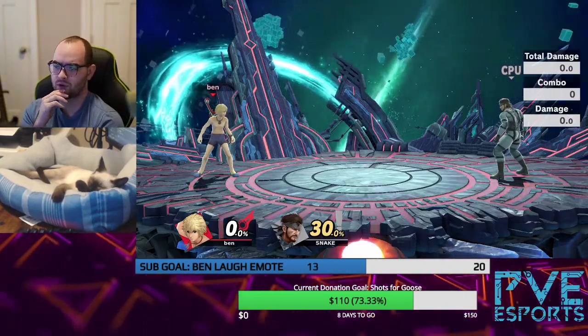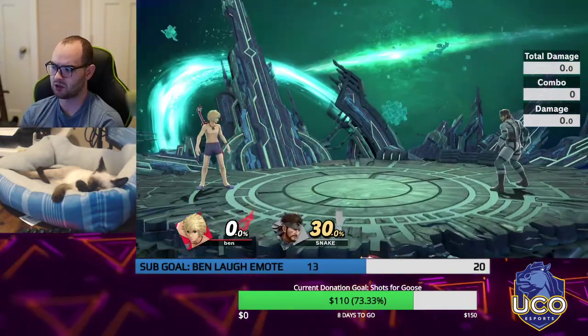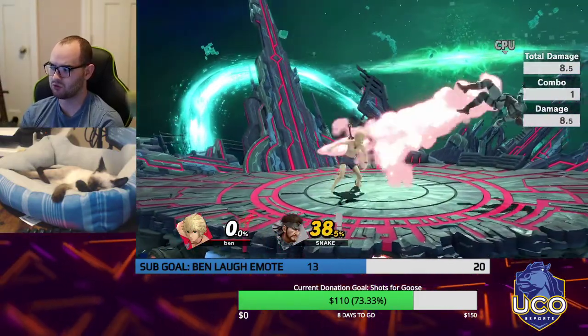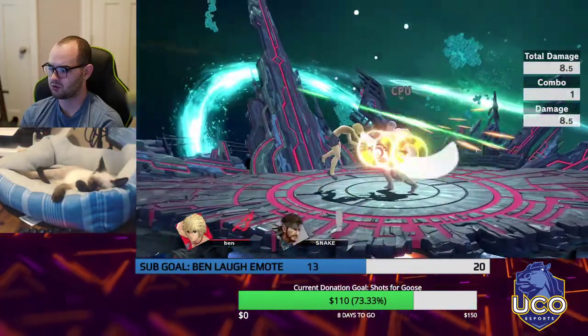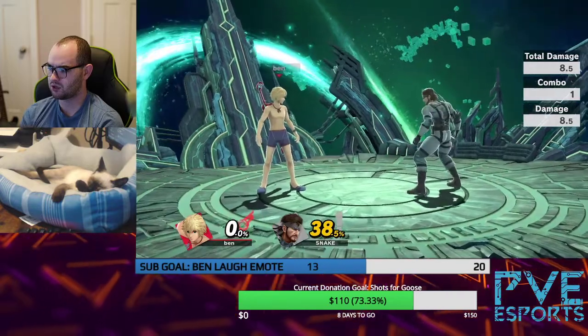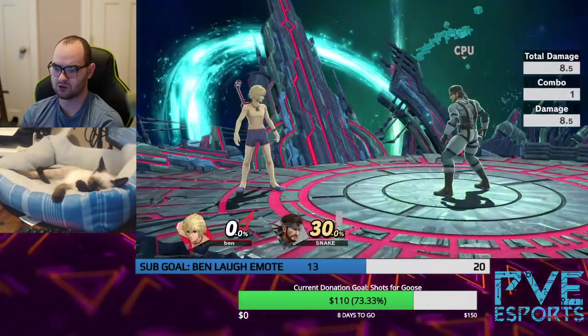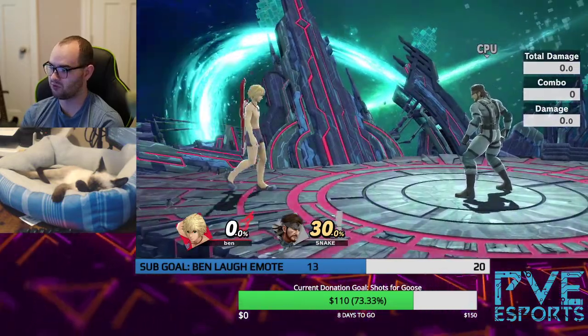Here's how you practice tech chase option coverage against Snake. You can see his roll is not actually that great and it's pretty easy to cover. You can cover his options with a multitude of ways based on the time you have.